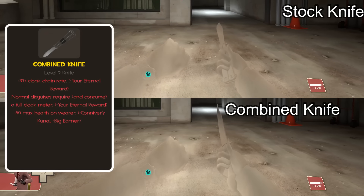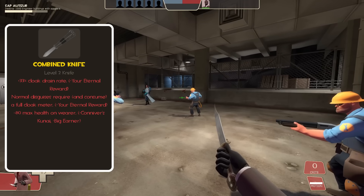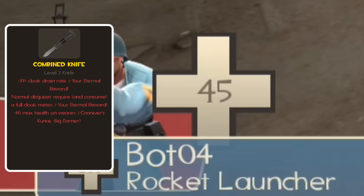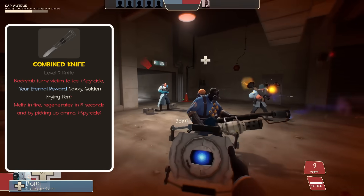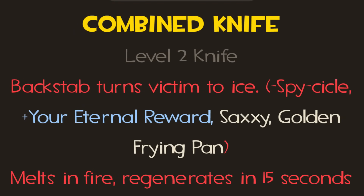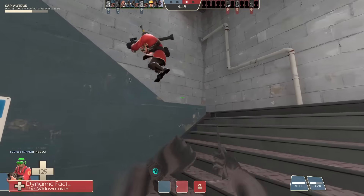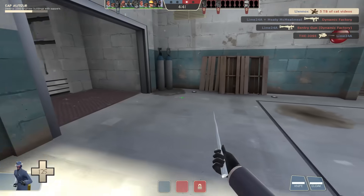The downsides: this weapon has a 33% increase in its cloak drain rate. You need a full cloak meter to disguise, and this weapon uses all of your cloak if you want to disguise. The spy loses 80 health, bringing it down to 45. When you backstab an enemy, their body turns into a giant ice statue. If any fire particles touch the spy with this weapon out, the weapon will melt and takes 15 seconds to recharge, but will regenerate if the spy picks up any ammo packs. Note that the Your Eternal Reward, Saxxy, and Golden Frying Pan are listed under the Turns Victim to Ice stat — because when combining all weapon stats in the mod, the ice statue stat was chosen over the body disappearing and turning to gold effects.